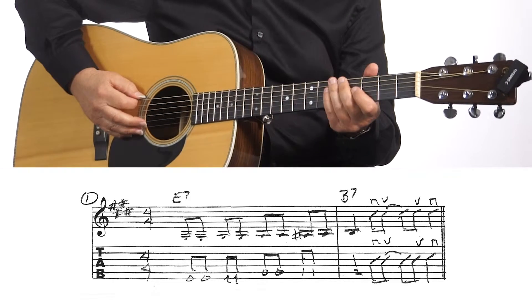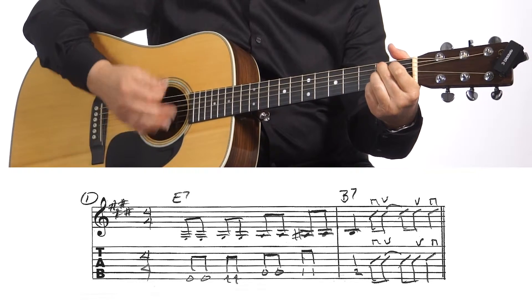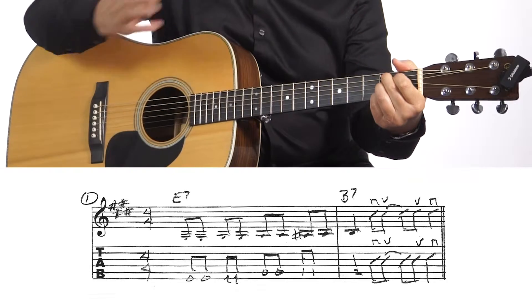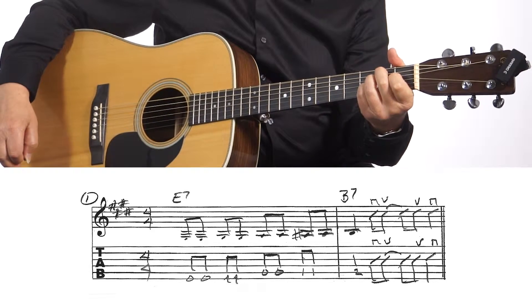This first one, example number one, is a blues turnaround that works for the key of E, and it would be used in the last two bars of the E 12-bar blues progression. It can also be used for an intro. You'd then repeat the song, or you'd end the song by strumming an E7 chord.